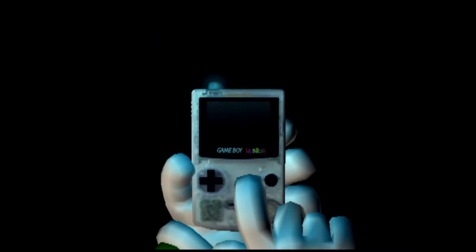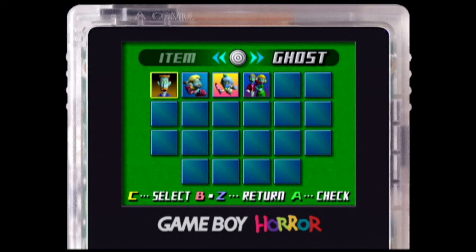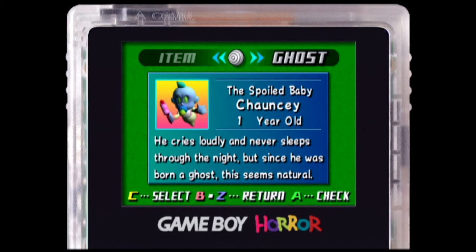I forgot to tell you about the boss we took out last episode. It's called Chauncey — she's a spoiled baby ghost, one year old. She cried loudly, never slept through the night, and was born a ghost of this team by natural means.